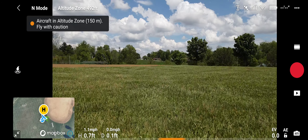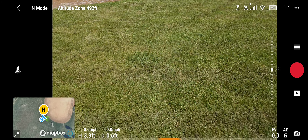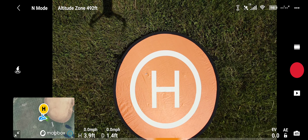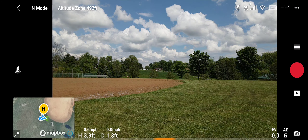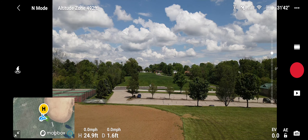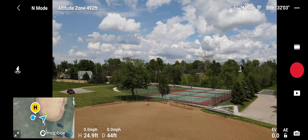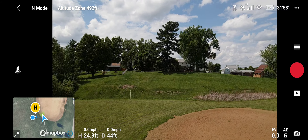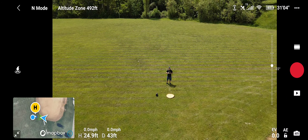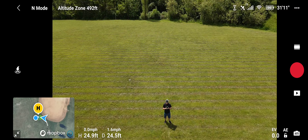My advice is to always let it hover over your home point so the sensor can sense the landing pad. We're going to tap the FN button, then bring her on up. That beeping noise is the obstacle avoidance. Let's fly her out a little bit, turn her around to me, drop the gimbal down — there I am. Let's bring her in just slightly closer.